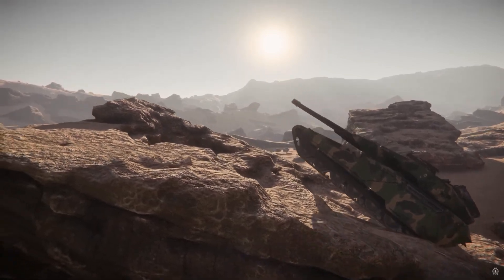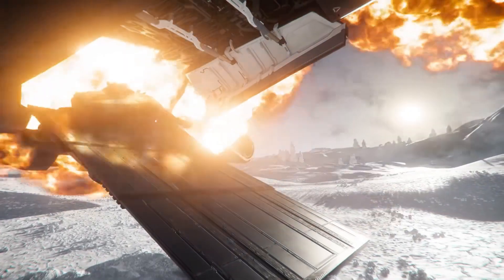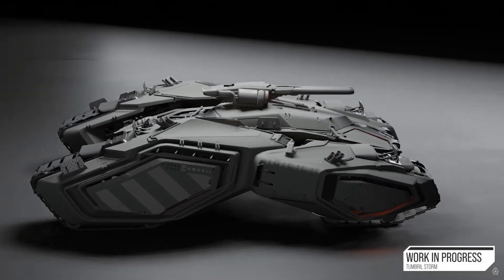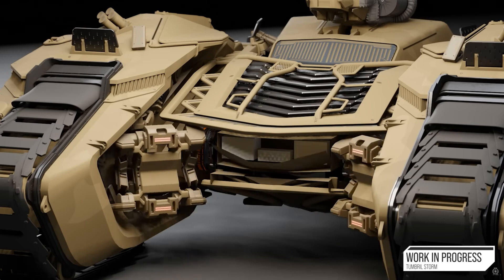The Storm has a pair of size 3 energy weapons that don't need to be resupplied. Right now ground vehicles basically drive around forever without refueling, though fuel requirements are hinted at for the future. One tip: always keep the turret pointed ahead, and spin it backwards if necessary when loading into a ship. The Storm will fit on more ships than the Nova given its smaller profile, though it's still pretty wide which gives it good off-roading capacity.